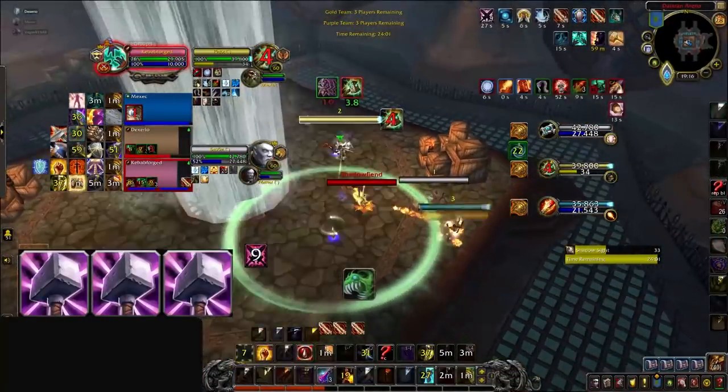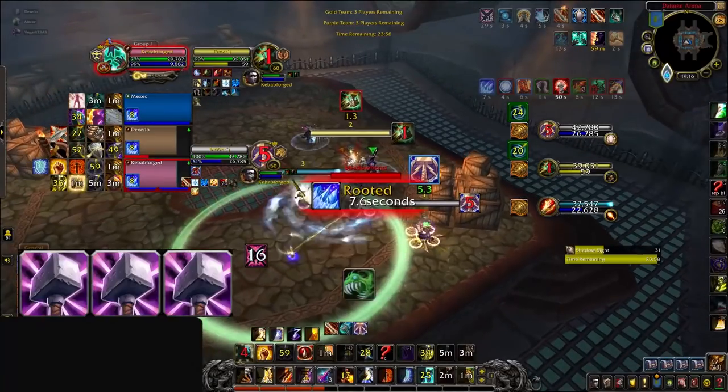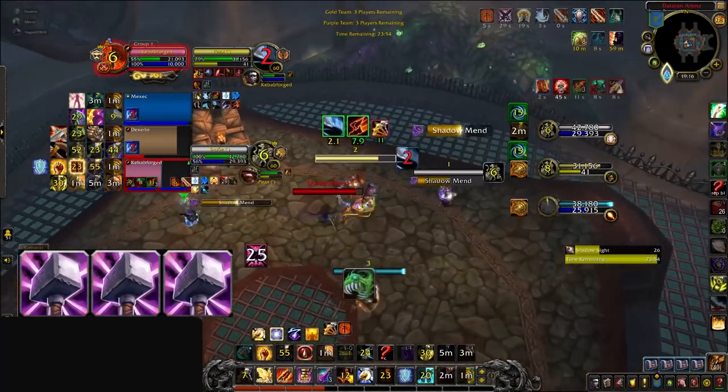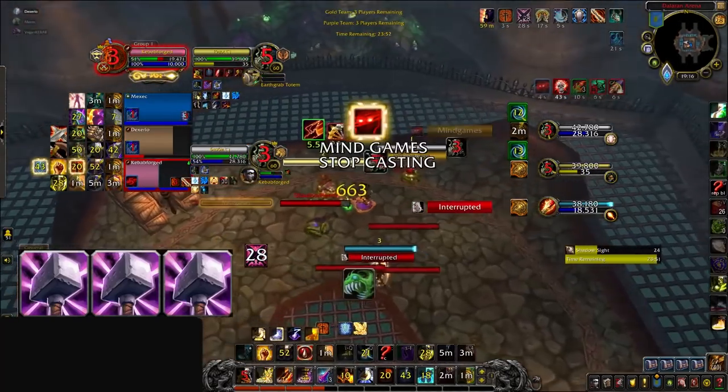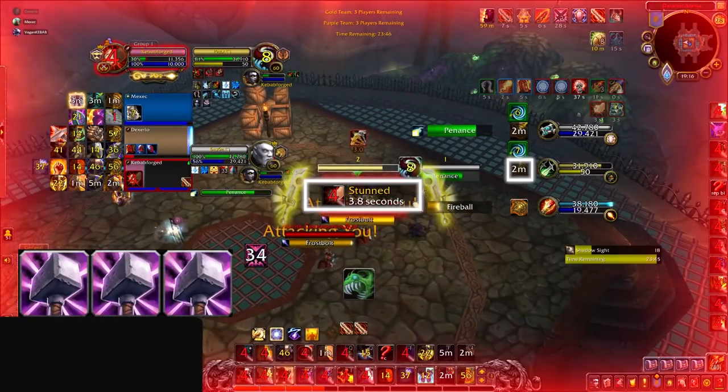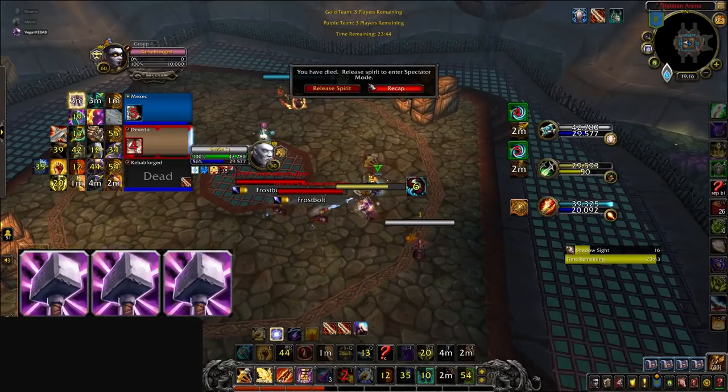We do eventually see cross CC happen, and a trinket is forced by the second Hammer of Justice of the game — but we're still waiting for our Ret to go down due to the lack of trinkets on his team and lack of urgency in their offensive setups. If we had seen better use of the Ret's stun in the opener, it's entirely possible the Rogue would have trinketed by now. Because the Rogue still has his trinket available, he breaks out of the disarm to stun the Ret and win the game. Our focus is on preventing you from even getting into such a dire situation in the first place.